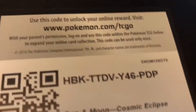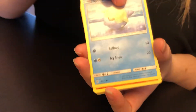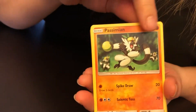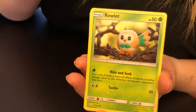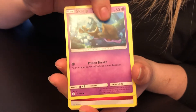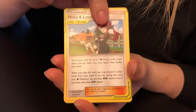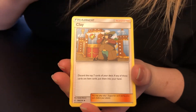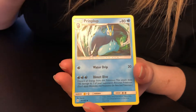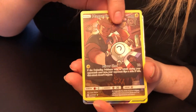This one must be for the ladies. White code. And it is Spheal, Passimian, Rowlet, Lillipup, Scraggy, Fairy Energy, Misty and Lorelei, Piplup. That's a good one — we've got a full art Magnemite!